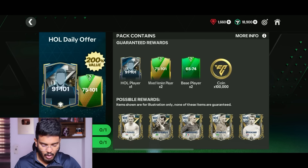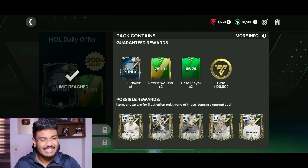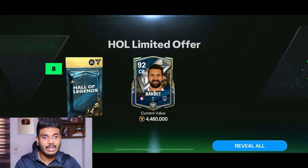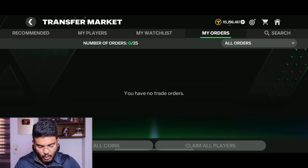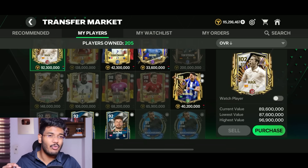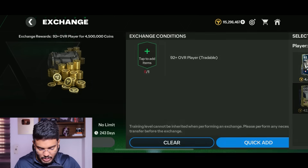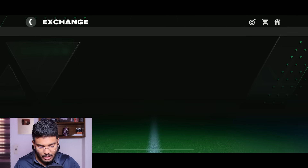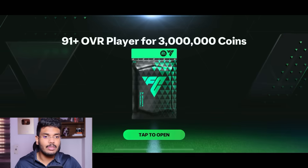Next is the Hall of Returns daily offer - 400 FC points - and we get Hoskins, just a 91, not great. The next pack for 92-to-100 rated gives us Barbeth, which is bad. Another pack and we get Shown - terrible pack luck. Selling them both gets us 23 million coins, putting us at 115 million. Exchanging 92-rated players gives more coins due to tax savings - Shown for 4.5M, Barbeth for 4.5M, Hoskins for 3M.